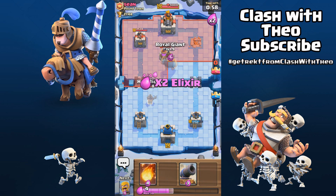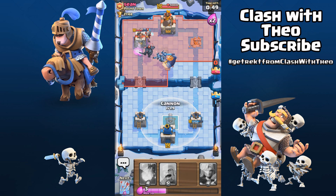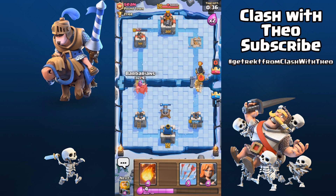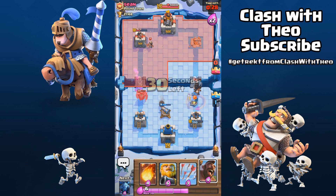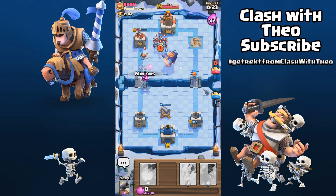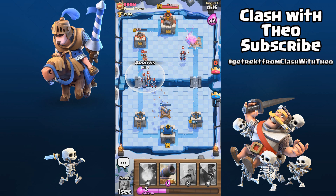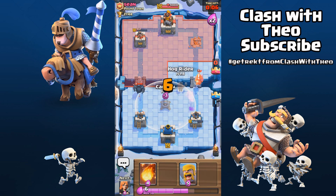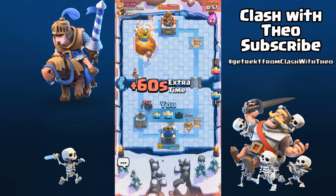Nice! 60 seconds left, the elixir has doubled and I decided to start with the royal giant Hulk push! He is coming with a troop from both sides and I decided to take out his Pekka with my barbarians and counter the prince with my Valkyrie! I take out the rest of his minions and his princess, and he drops a Pekka again! I take out one of my towers, drop the Hog and fireball his tower and I won as always!